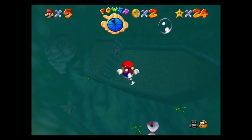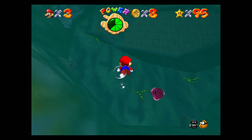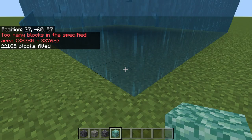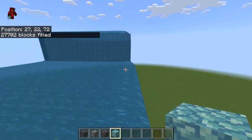Just before we start, I want to say I'm going to make the ship underwater instead of above water, because it's going to be easier. I feel like Jolly Roger Bay has a better feel when it's sunken. Also, there's a free download in the link in the description for Bedrock Edition. So first, I just filled a big area with water, because it would be too hard to fill it with water after I built it.